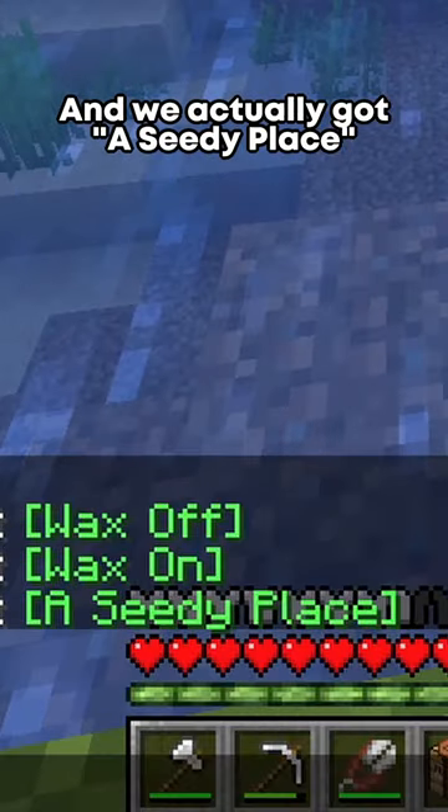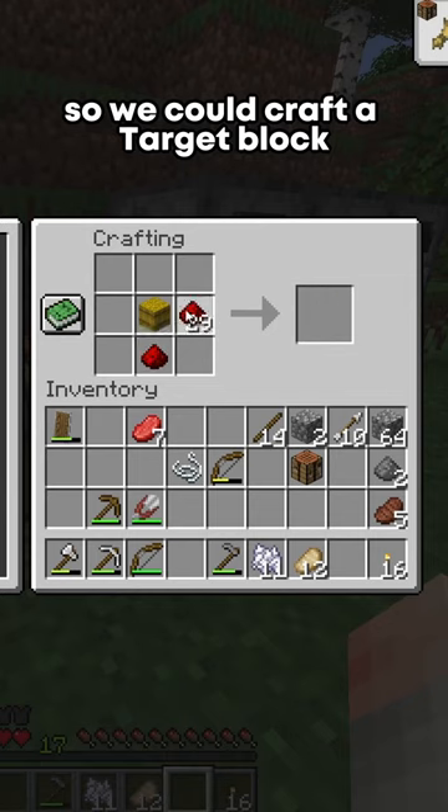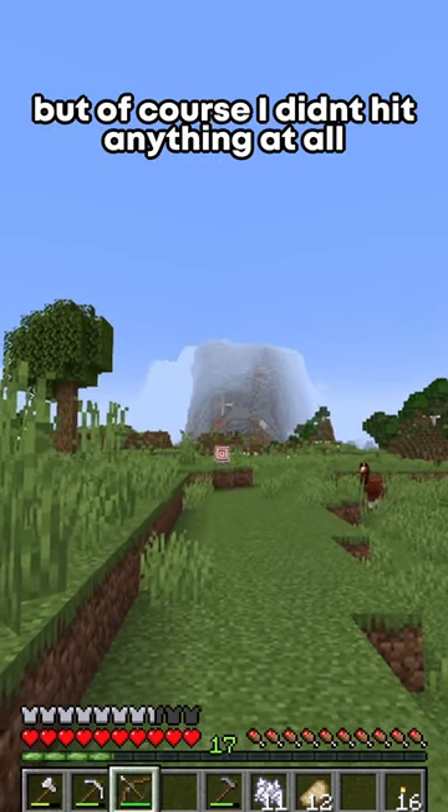I made a little farm and we actually got the CD place, and I found a bit of redstone so we could craft a target block. After this was done, I started shooting at it, but of course I didn't hit anything at all.